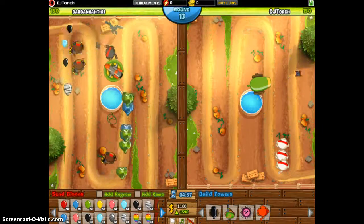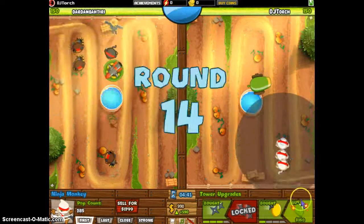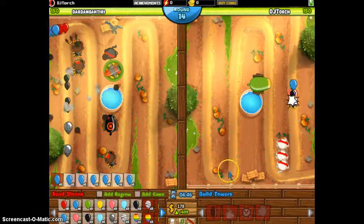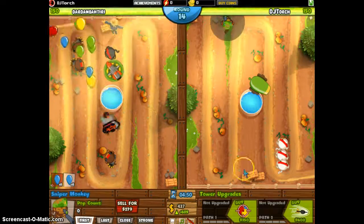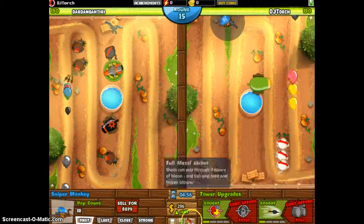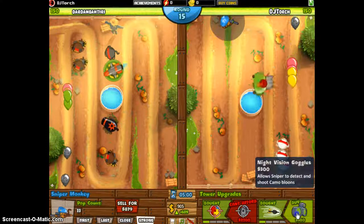Those triple darts are doing really good, very very good. All by distraction for all these guys. Let's get our economy up to 600. And let's get our lead popping power. So we're going to get four hundred here, three hundred, and we will put him on strong so he can pop leads — camo leads.